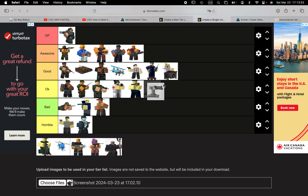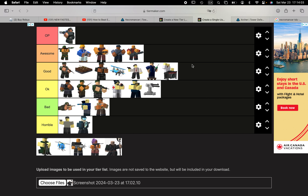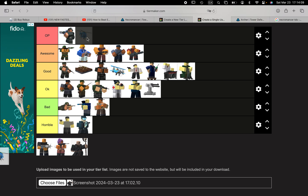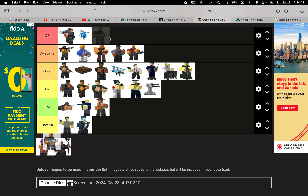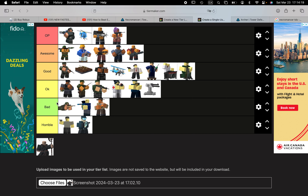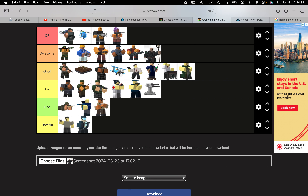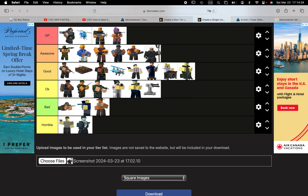Turret — I find it costs too much for what you get, so I'll give it okay. Mortar is good — it costs much less and it's good. Pursuit is OP. Accelerator is OP. Engineer is OP. Necromancer doesn't have good DPS and isn't good until it's max level — once it's max level it's really good, so I give it awesome.